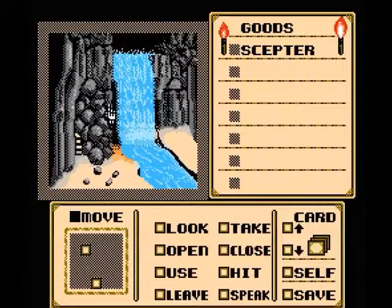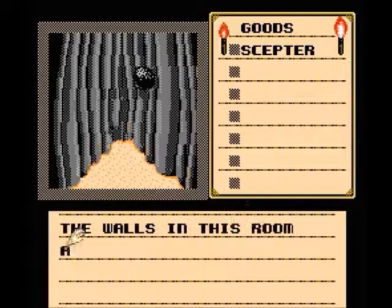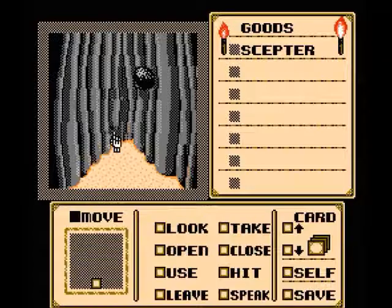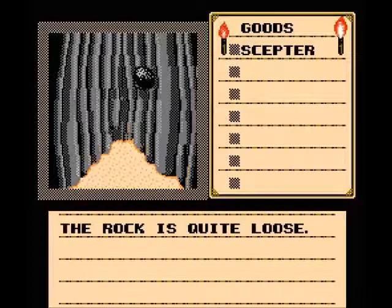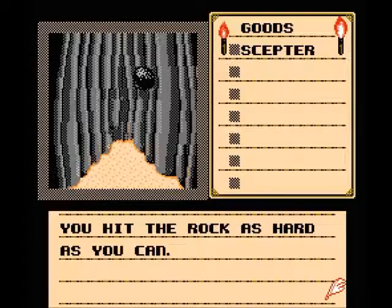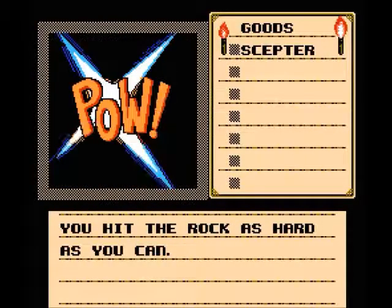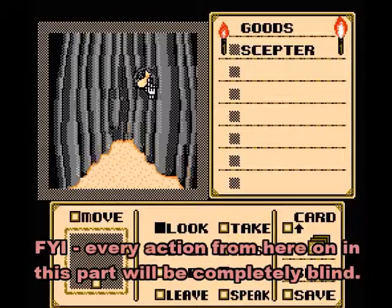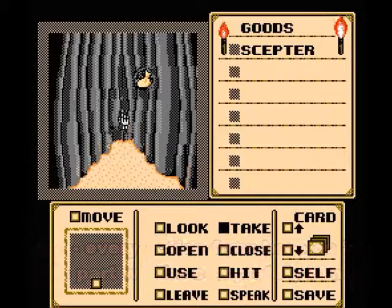I didn't realize you could actually move through this narrow pathway here. The walls in this room are much too close for comfort. The damp walls of this eerie cavern are rough and irregular. This rock is quite loose — we need to hit it. You hit the rock as hard as you can. Loose rock falls down as if hinged to the wall. Looks like we have a sack in here — it's a leather pouch. Bag one was taken.